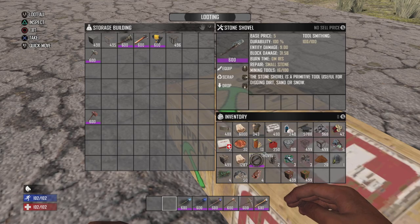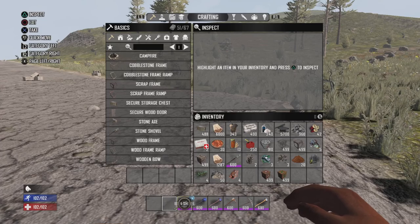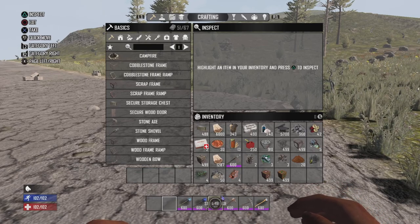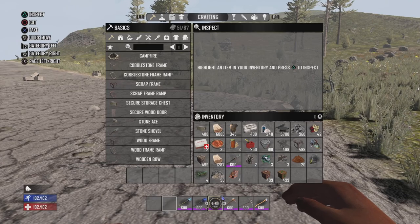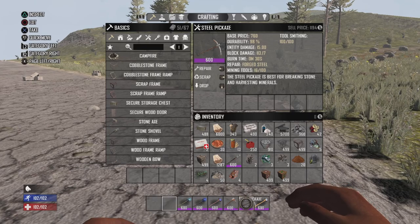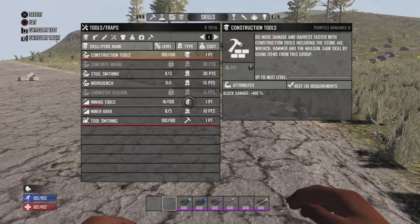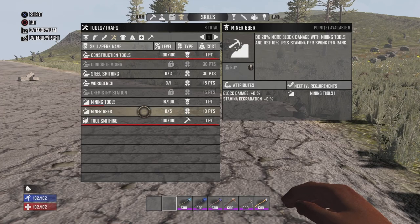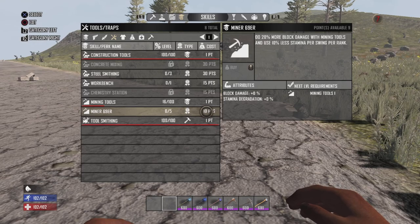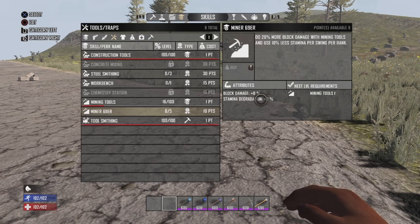The stone shovel is your primitive version and does the least damage. Iron shovel is your intermediate, and steel shovel is your advanced. The iron fire axe is your intermediate up from the stone axe, and the steel fire axe is your advanced. Iron pickaxe is your intermediate, and the steel pickaxe is advanced for pickaxes. You can further boost damage with mining tools using the Miner 69er skill — for every rank you pump into it, it gives you plus 20% block damage.